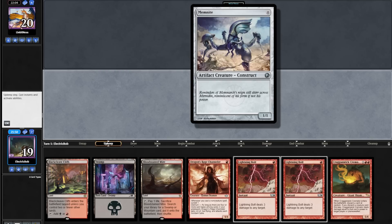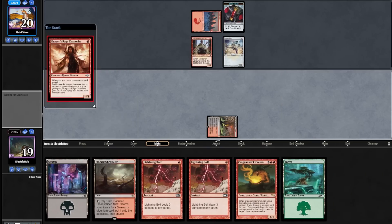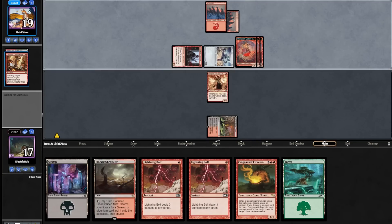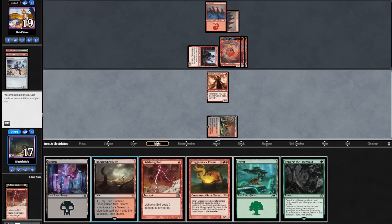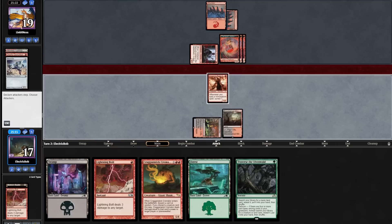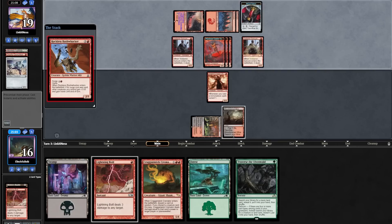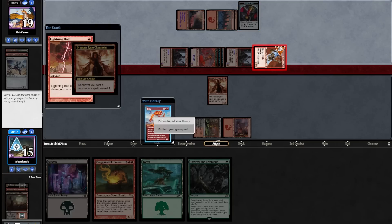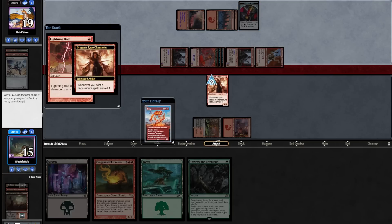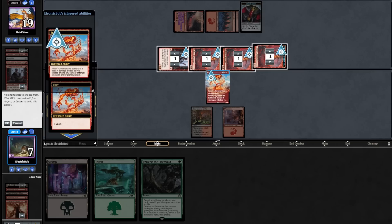We take out our Fables for Fatal Push and Haywire Mite for game two. Our seven looks amazing. Opponent goes turn one Epicure and two Memnites. We untap, draw a Forest, go Blackcleave Cliffs into a Dragon Rage Channeler. Opponent plays a Mountain and attacks for two — we don't block — then casts a Gleeful Demolition getting three 1/1s. On our upkeep we bolt the Memnite, surveilling, and flip a Mishra's Bauble. We topdeck a Traverse, play a Mire out, and pass. Opponent plays a Socanzon into an Epicure, then surges a Bushwhacker and attacks for a boatload. We fetch out a Mountain and bolt the Bushwhacker.